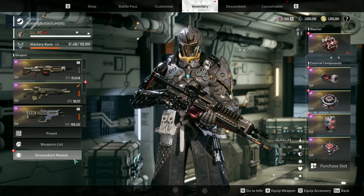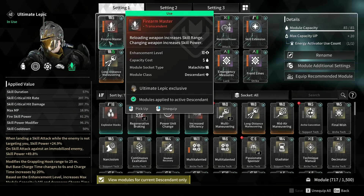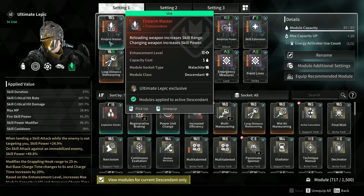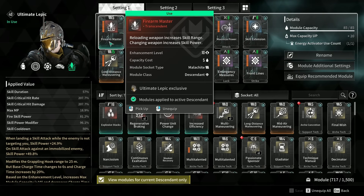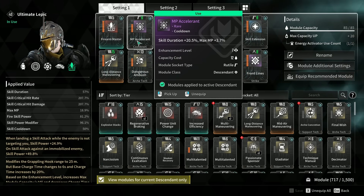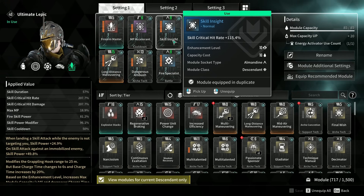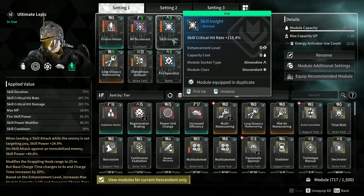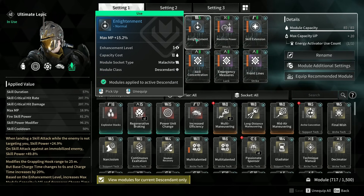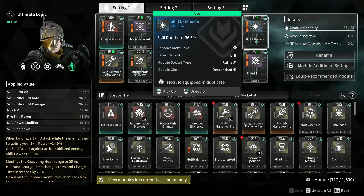Now let's get into the character mods. First is Firearm Master — importantly, changing a weapon increases skill power, so swapping from Enduring Legacy to your ultimate counts as a weapon change, giving you that boost in skill power. We have MP Accelerant for skill duration and max MP, Skill Insight for more critical hit shots, and Enlightenment to max out MP so we don't run low when popping ultimates.